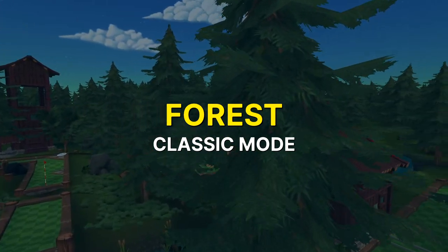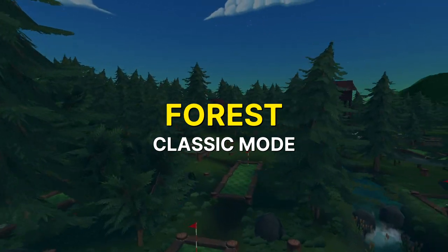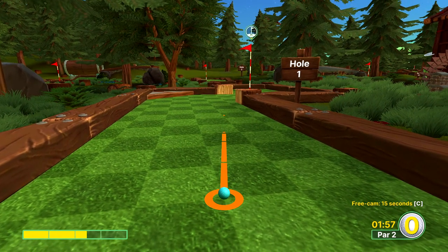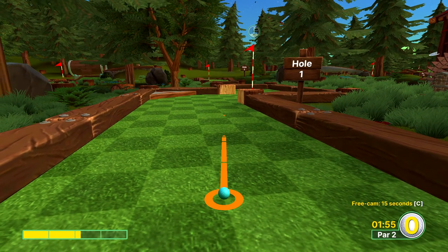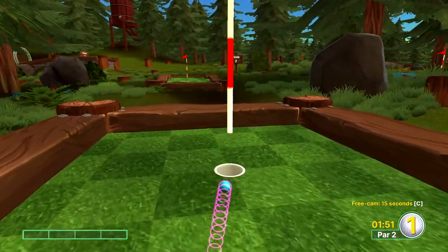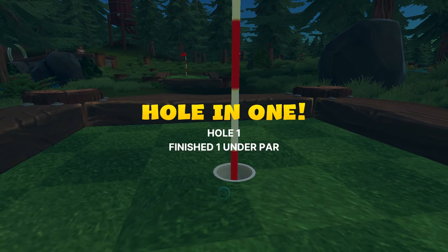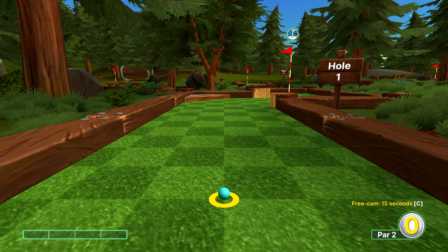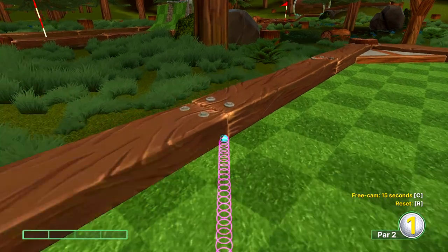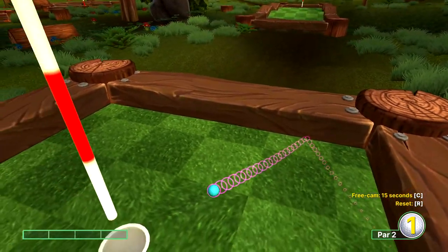Hello everyone! Today we're doing Golf With Your Friends and we're covering the forest level. To get started with hole one, two and a quarter power aiming to the left side of the lighter piece of this post. If you don't like that method, we can also aim just a little to the left of this joint at two, or two and a pinch power if you find you're not quite making it.